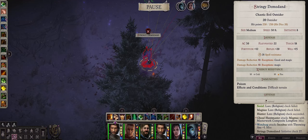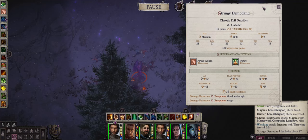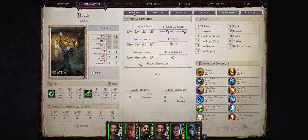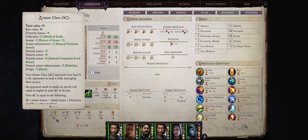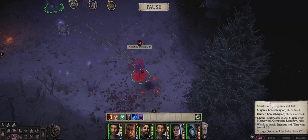Notice that a Stringy Demodand actually spawned. This guy can be very powerful in the early game if you're not prepared — it's actually a level 20 outsider and we are just level 8. It has very high damage and can easily defeat some of your characters. Thankfully our leopard pet has very high armor class, so we'll be able to tank the Stringy Demodand. Let's send our leopard ahead first while all our other characters attack.